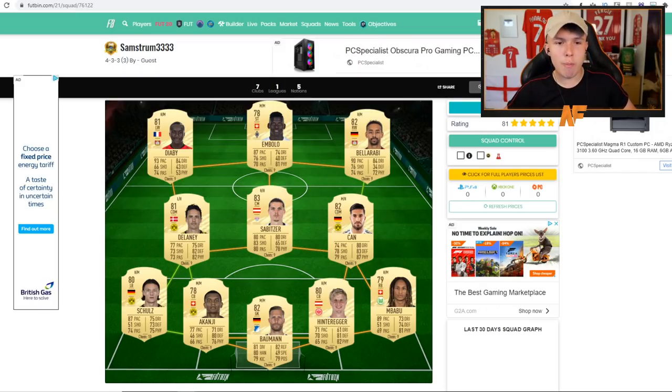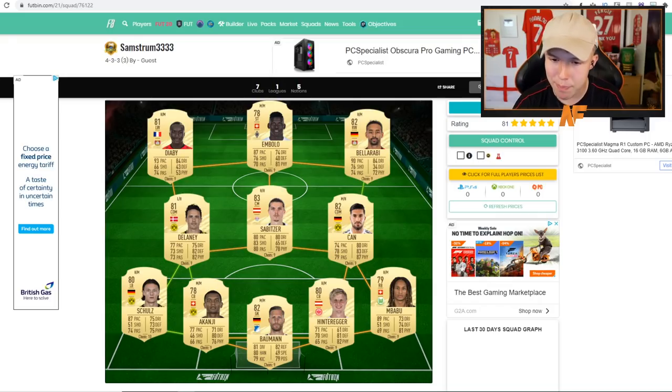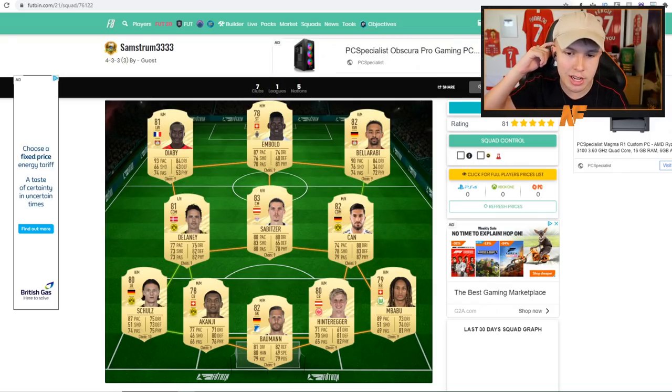First one up, Sam Strom from Twitch — he's gone for a Bundesliga team. Some nice looking Bundesliga players. Babu always stands out as a nice right back at the start: he's got pace, good strength, and he's fairly tall so if headers are good he should be decent. Shawls on the left back has a bit of pace as well. The defense looks good — Kanjie's always good at the start, Delaney's usually a very solid card, Bellé Rabi with nice pace. A basic but pretty solid Bundesliga team.